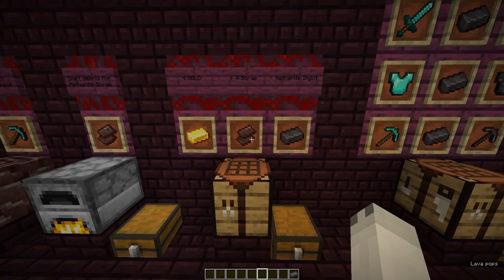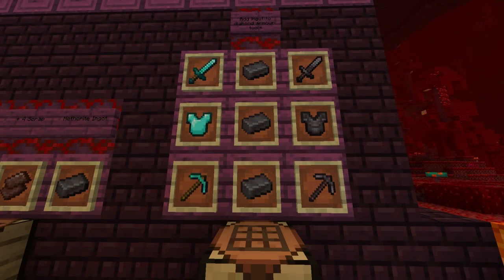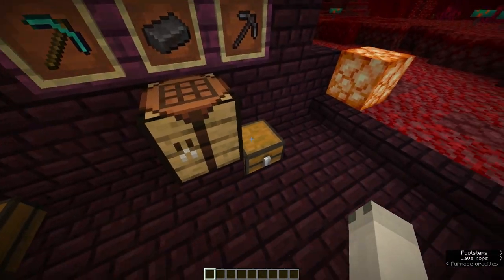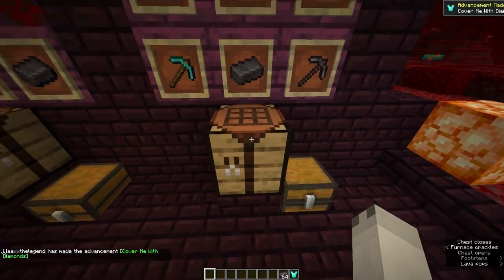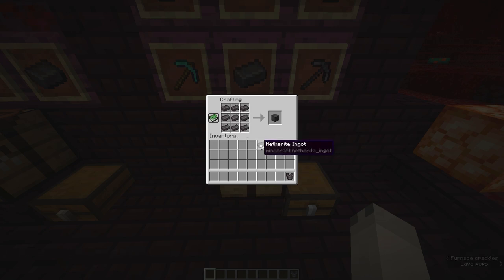So you've got your ingots — now let's make our armor and tools. The crafting recipe for Netherite armor is actually incredibly simple. You don't need eight Netherite to make a chest plate like you do with diamond. All you need is your diamond armor plus one Netherite ingot, and this is the same with tools and weapons. Just open your crafting table, put your diamond chest plate in and your Netherite ingot, and boom — you've got a Netherite chest plate. If you have a lot of Netherite ingots you can convert them into blocks and back into ingots when needed, just like all the other ores.